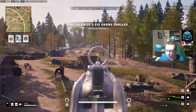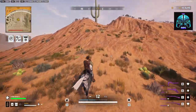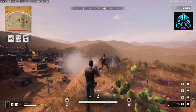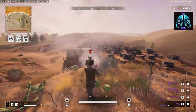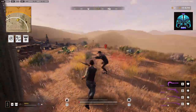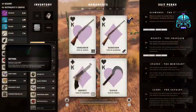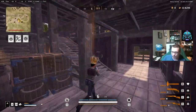Most guns have terrible aim by default, especially when you're on the move. Hold down the right mouse button to focus — it slows your movement speed to a crawl but transforms you into a sharpshooter. Remember: slow and steady wins the showdown, unless you're using a weapon with a circular crosshair like a shotgun. Those weapons are better for running and jumping around, so you almost never want to use right-click aim with them or you'll be a sitting duck.